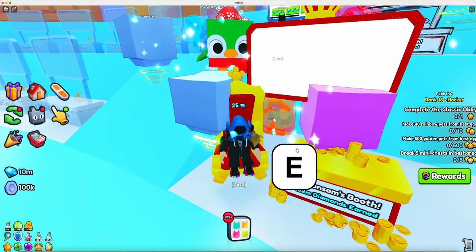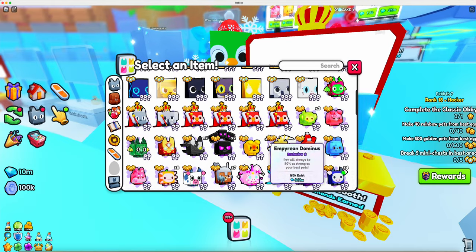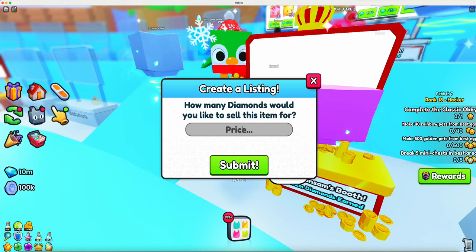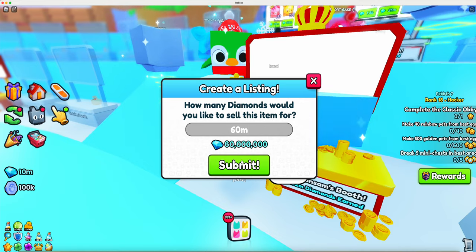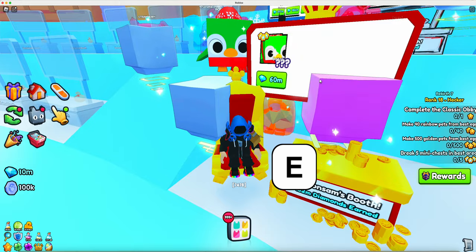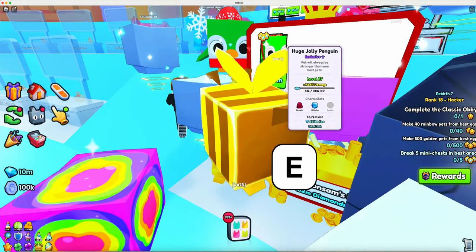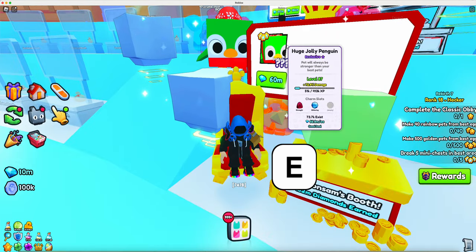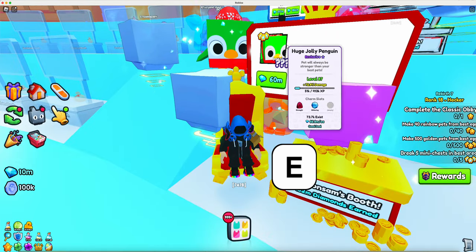What if you buy a huge — say you bought the jolly penguin for 58 million, then sell it for 60 million? Because first, it says it's a good deal. Second, it already has two charms. And third, if you work the royal booth they're going to think you're legit.